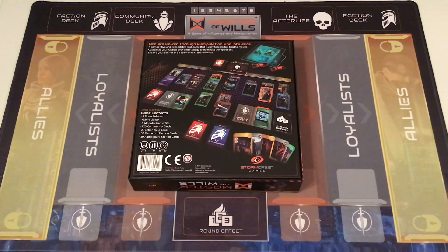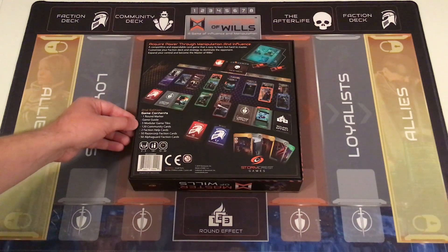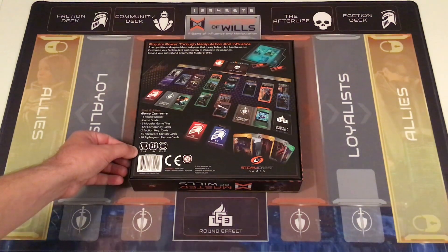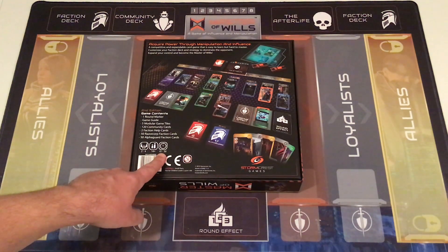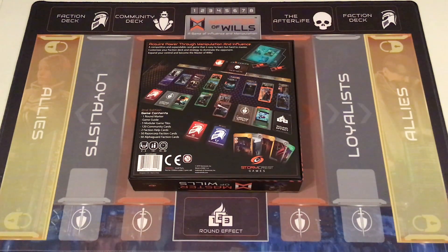The second edition doesn't give much thematic information, but does note some altered components: one round marker, game guide, five modular game tiles, 120 community cards, two faction help cards, and now 50 each of Razor Corp and Alpha Guard faction cards. While it still says two to four players — even though the solitaire variant is included in the rulebook — the age rating changed to 14 plus from 13 plus, and the game time changed from 25–45 minutes to 15–30 minutes, which is a bit weird.